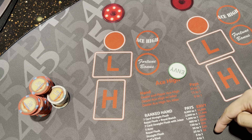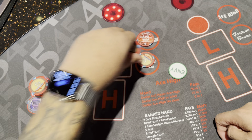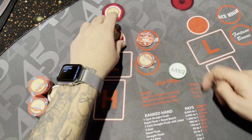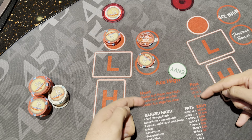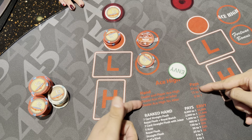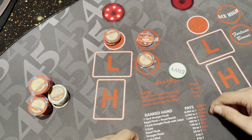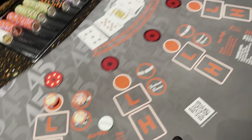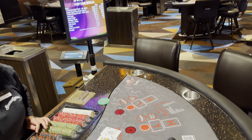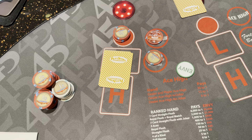Here we go again — $20 here, $5 and $5 for the bonus bets, $1 up here. This one pays if the dealer has an ace-high Pai Gow, and if you match her you get an even bigger payout. Down here, bonus pays for three of a kinds and straights. And that one up here is for the progressive — half a million dollars for a seven-card straight flush!